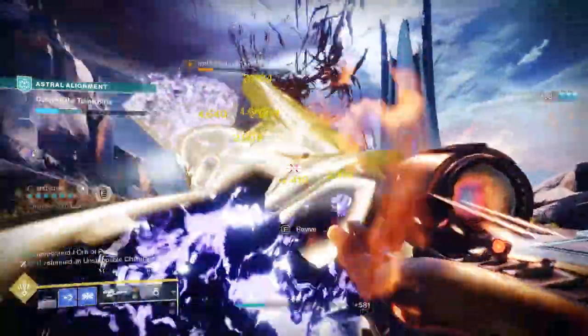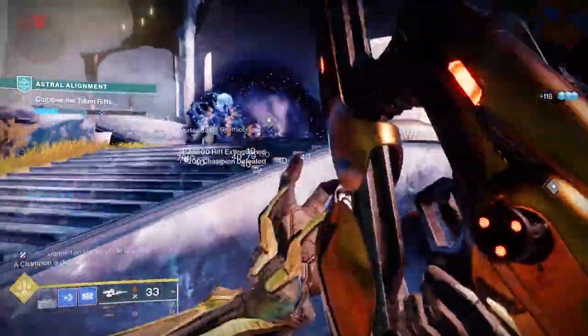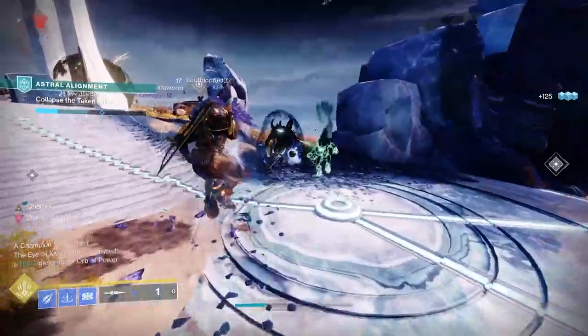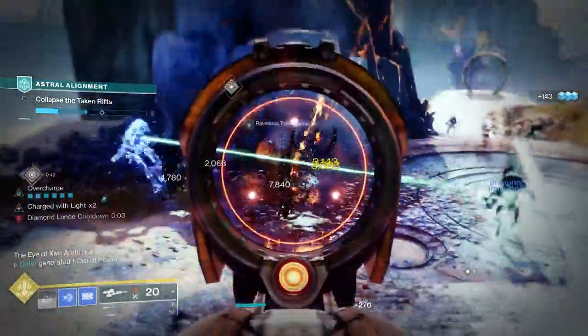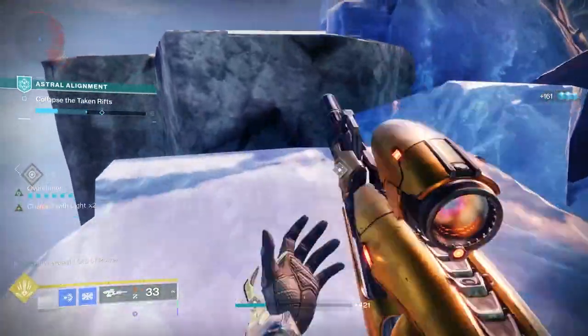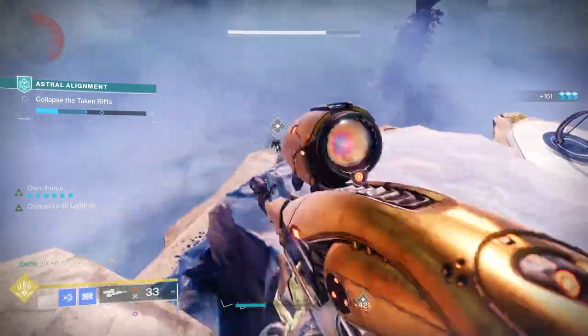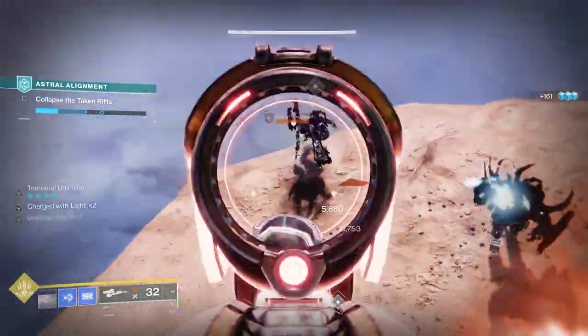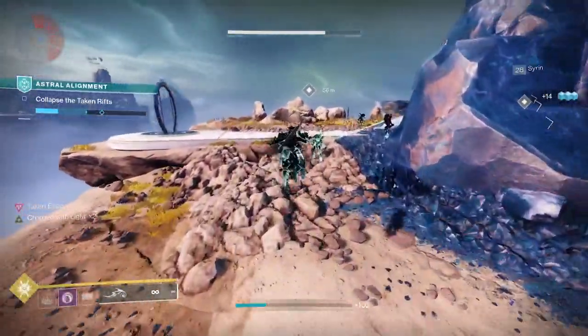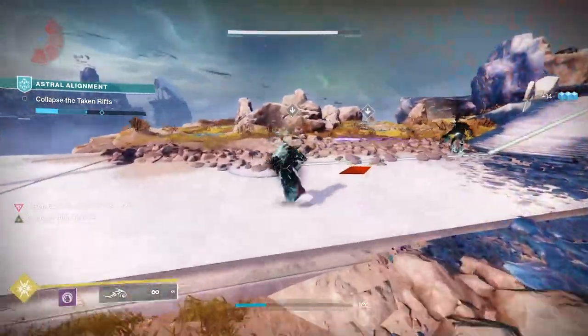There are many variations of fusion rifles in the game right now. You have your standard fusions that shoot 5, 7, or 9 bolts depending on their charge speed, you have linear fusions, Telesto, Jotun, Vex Mythoclast, and 1000 Voices. However, if you take one thing away from this video, it's that you can get to 5 stacks of Particle Deconstructor very, very quickly using non-linear fusions.